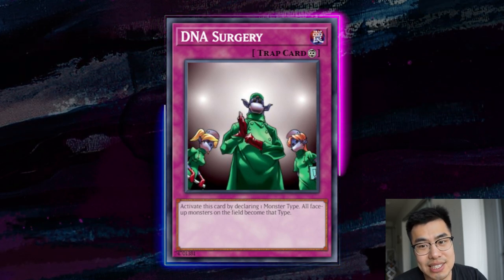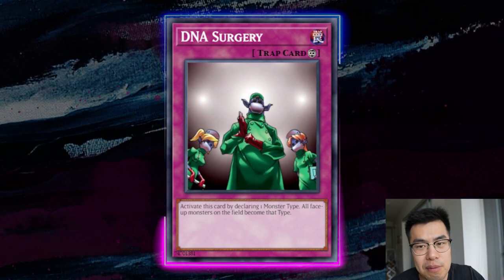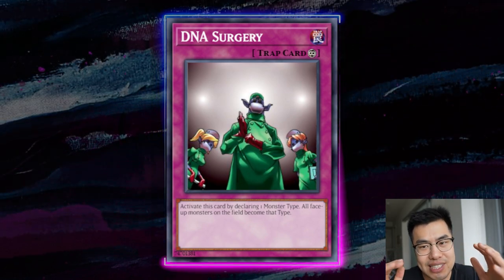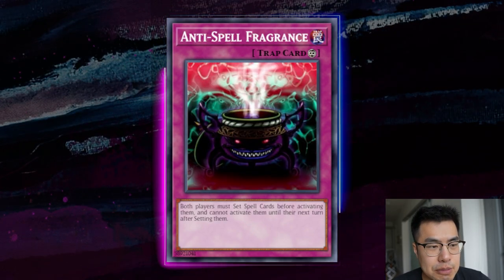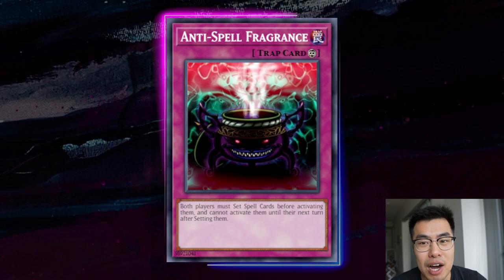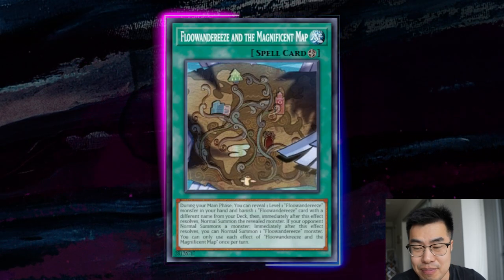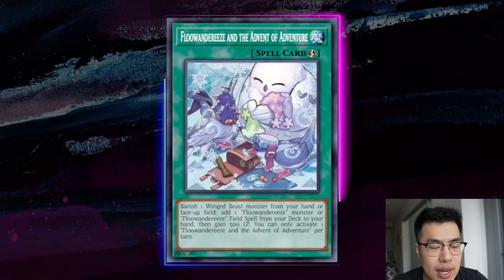DNA Surgery is another option — similar to Zombie World, you declare a monster type. If you're playing dragons, just call dragons; it doesn't hurt you but hurts them. This was popular during Dragon Ruler format when people called dragons against Spellbooks, turning all Spellcasters into dragons. However, Zombie World and DNA Surgery are very one-sided options without much crossover — unless Flundereeze becomes a super problematic tier-one deck, there's no real reason to side for them exclusively. Anti-Spell Fragrance is still not banned and is decent here since they play a lot of spells — Map and pot cards. Magic Deflector might be even better as it deals with quick-play spells and field spells, turning off Unexplored Winds, Magnificent Map, and potentially Advent of Adventure if not chained directly.